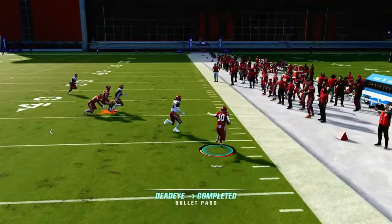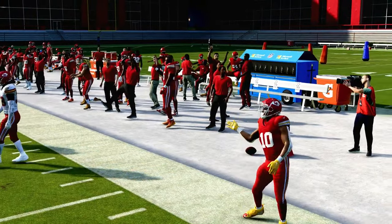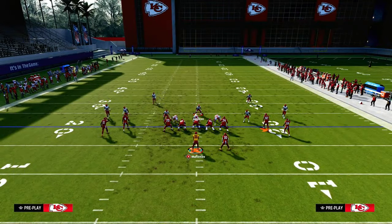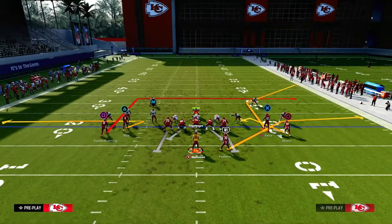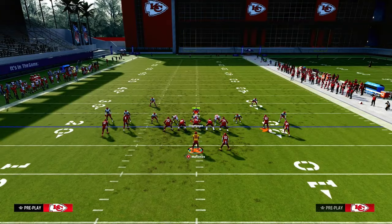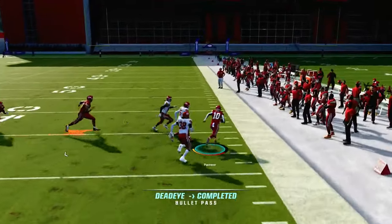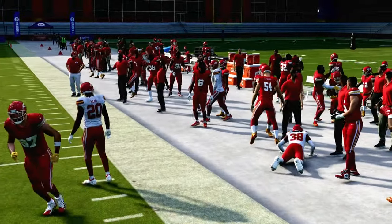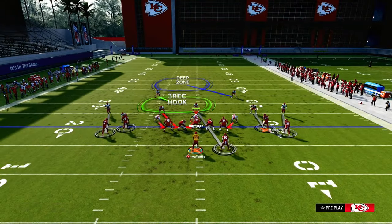First and foremost, if they play you in man coverage, the running back is going to be open. How can they truly defend him? Even on a true cover-zero send-five blitz, he's going to be wide open to the flat. This formation in general — I feel like the running back gets to the flat a little bit quicker than he will in another formation. Against Cover 1 Robber with the middle linebacker in closer alignment, this still comes open very easily to the flat.